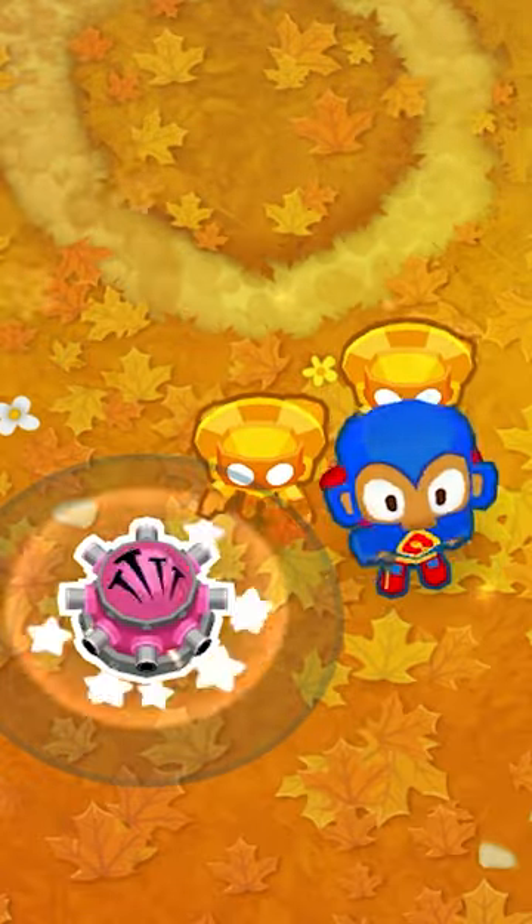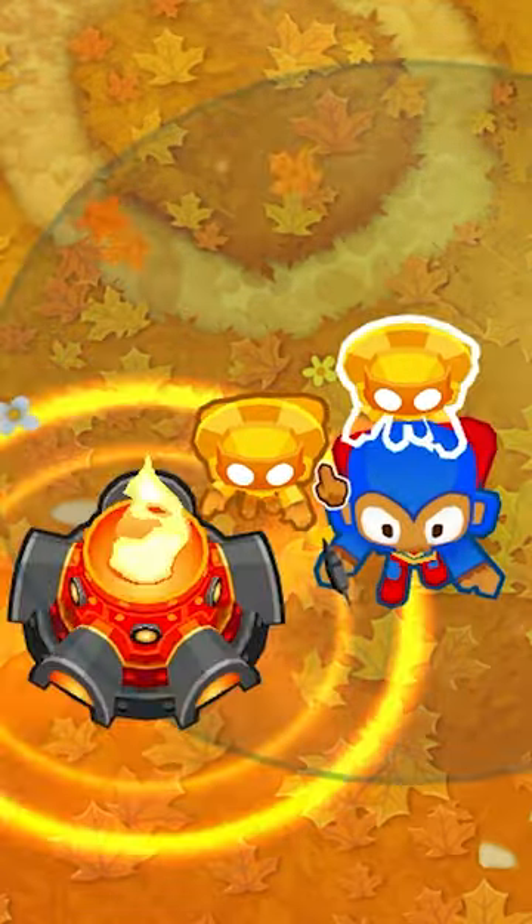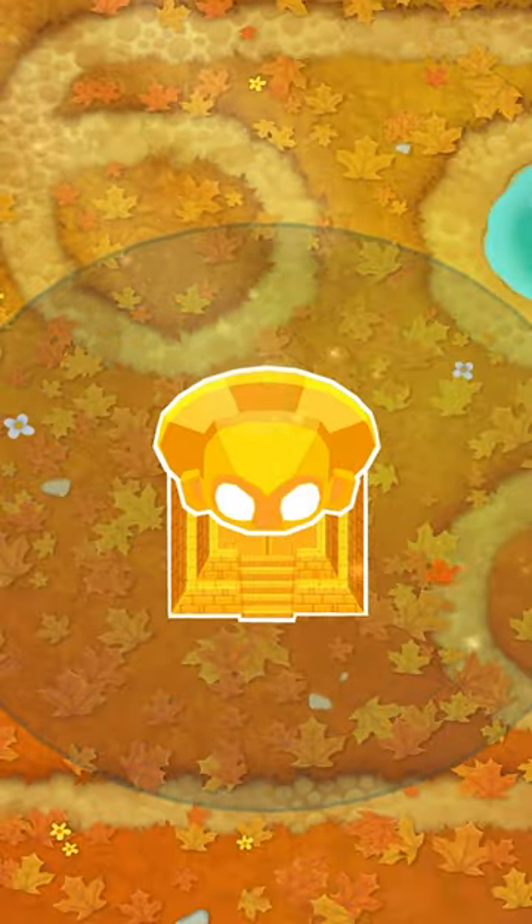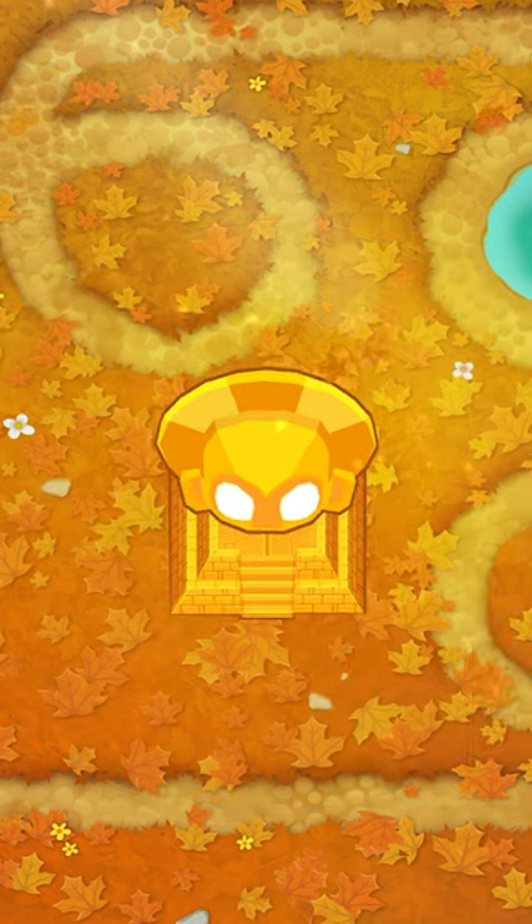If you sacrifice over $50,000 of primary towers, you get plus 20 pierce, plus 67 attack speed, plus 5 damage to the main attack, shoots 8 golden blades, and it shoots a golden glaive.